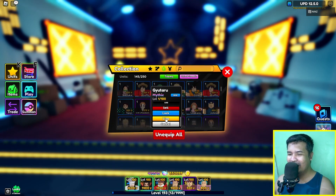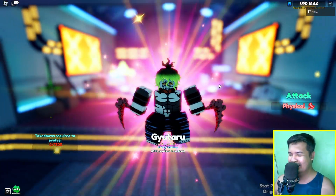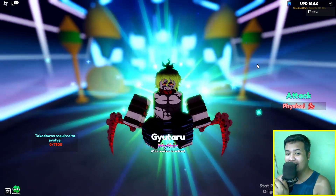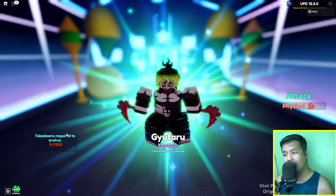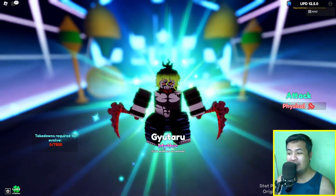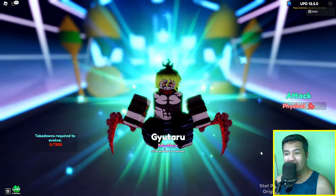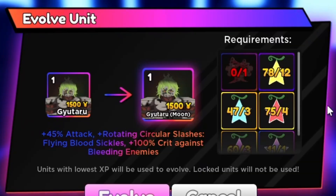Nice one, I got Gyotaro guys, let's go! So as you can see, he's a physical attack type, and you need 7500 Takedown to evolve him. I got a start potential of B minus, B minus, and B. Okay, let's check his evolution.